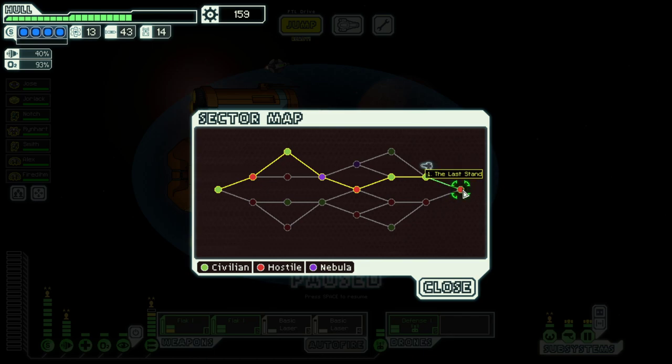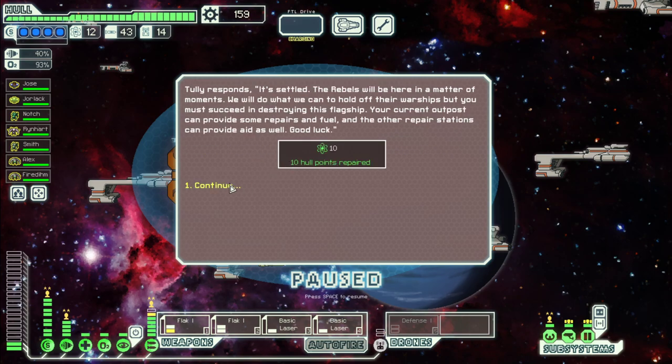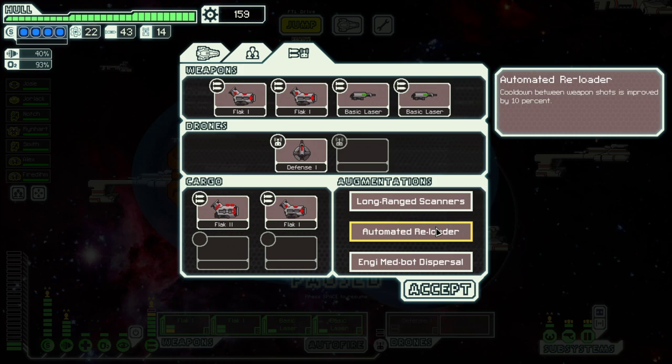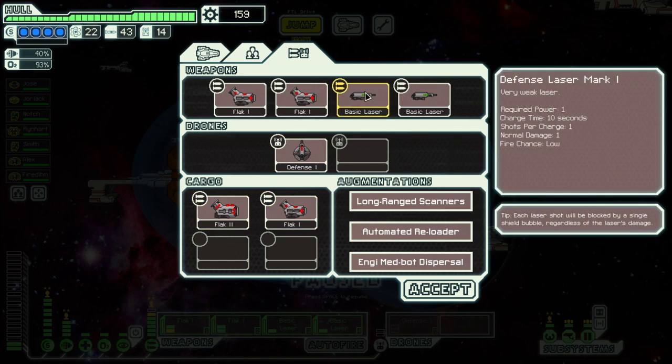Hello boys and girls, my name is Otzosti and welcome back in the last sector of our season 15 mission, which we hopefully survive. We have our four shields, we have two flag, two basic layers, basic laser weapon system setup. We get the basic lasers from the initial get-go and we have an option switching out one of them.